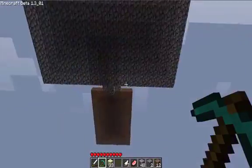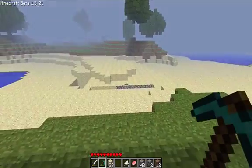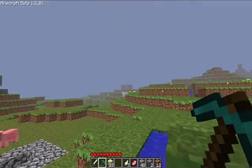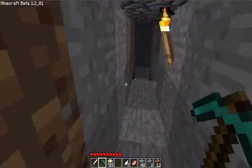My cousin just got the same world as me. So yeah, that's one of my mine shafts. That dirt thing is another mine shaft. This is where it's going to go. My underground monster spawn is that way, and my animal farm is this way.